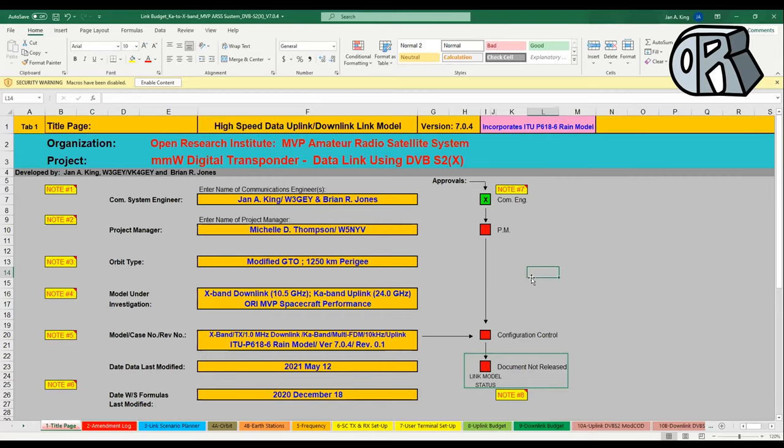Does everybody agree that the real main hall transponder we would use is probably going to be both digital uplink and digital downlink? Not to me and not to anybody that's actually plugging away on making certain — there would have been a time where this would have been heretical within the amateur community, but I fought through that in 2017-2018. The all-digital up, digital down — it regenerates, it multiplexes, that's what it does.